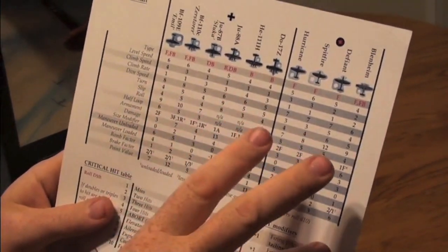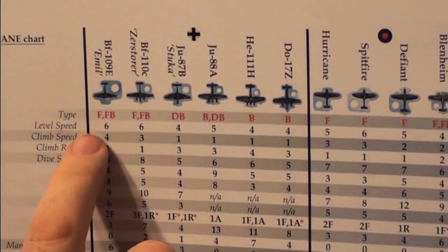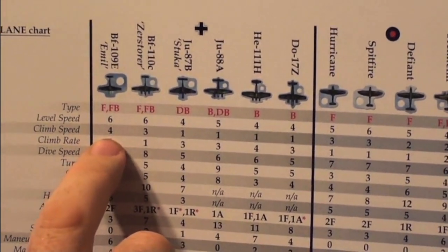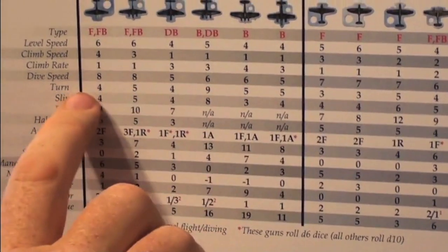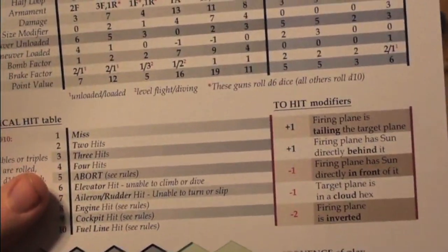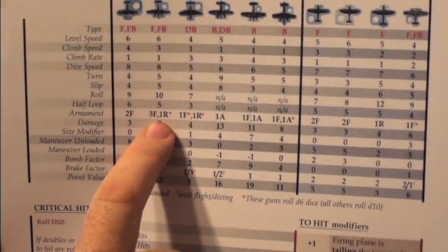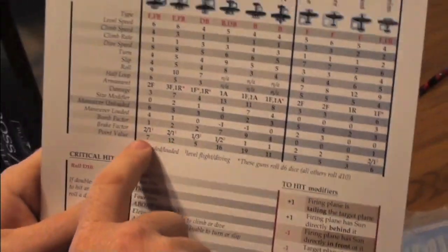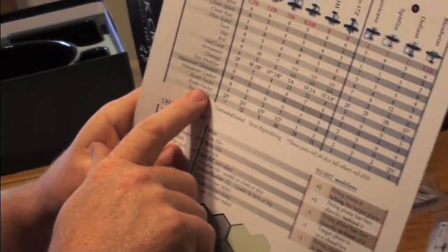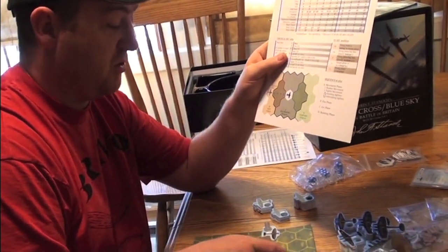So on this chart, to get a little more in detail about how the game works — you see the different planes and it's going to tell you fighter, bomber, dive bomber, whatever. This is their speed. A BF-109, a Messerschmitt 109, can move 6 hexes at level speed, 4 when he's climbing. His climb rate is 1, which means he goes up one level every climb. Dive speed — how fast he goes when diving — he's got a pretty good, better than anybody else. This is his turns — how many he can turn — slipping and rolling. Then the armament: this will be two forward guns. The 110 has three forward guns and one rear gun, and this tells you how many dice you can roll and how much damage you're going to do for hits. Other details include braking speed — how much you can slow down per turn. You can decide to slow down: if you're going speed six and you want to spend two points to brake, you can only go four.